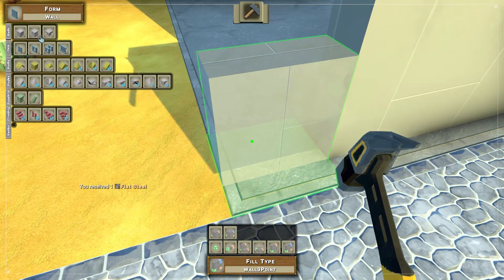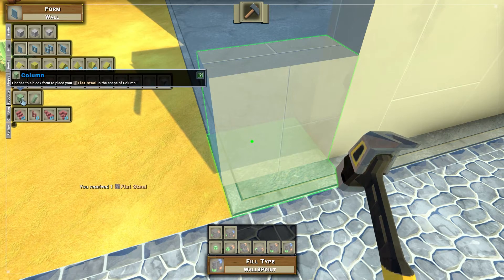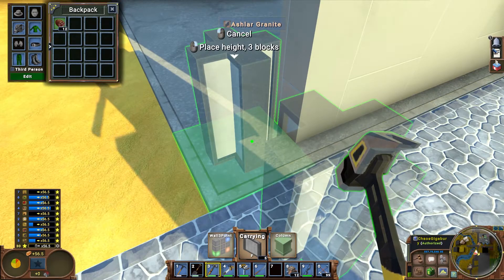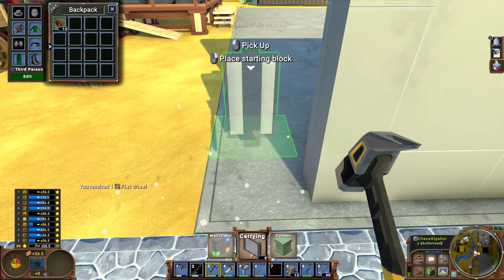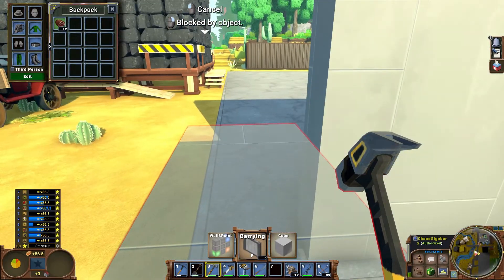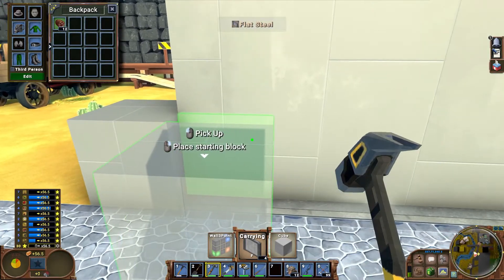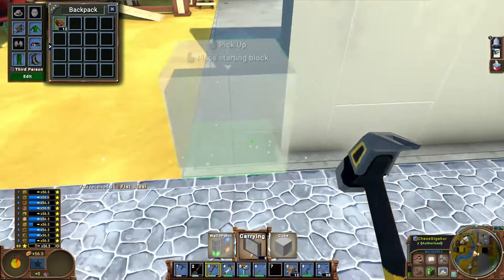Let's see if I can't find something that's going to connect support-wise here. I don't even think the column is going to work. Nope, that's not going to work either. So let's go — we'll have to go with the cube, I think. Yeah, and that'll connect with that. Hmm, I don't know. I'll have to come up with something for the corners.